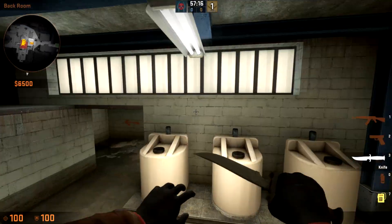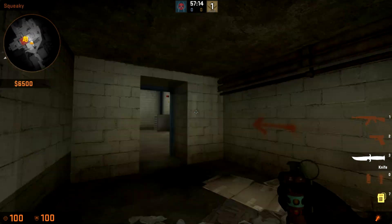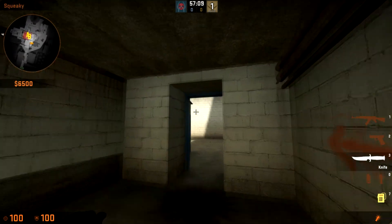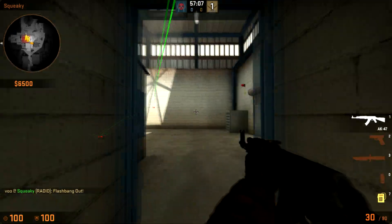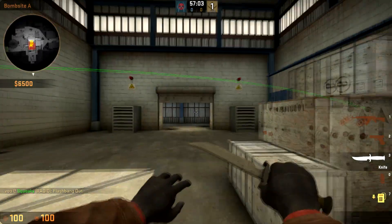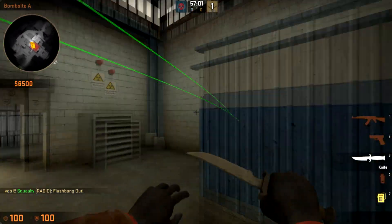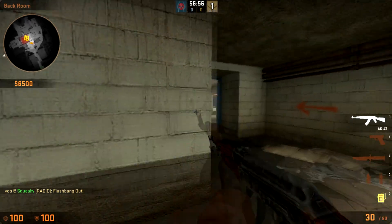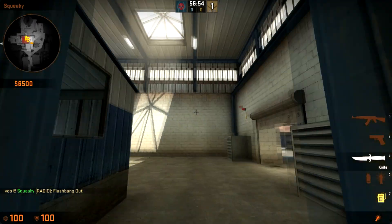Player number four is the guy at Squeaky. He sat in Squeaky at the beginning of the round, and as soon as that nade went off to blow up the door, he threw a flash off this wall and ran out. That'll help blind anybody in mini, anybody at Squeaky, anybody above. And the fifth guy would just be running out — that's all he did, he just ran out as a player.